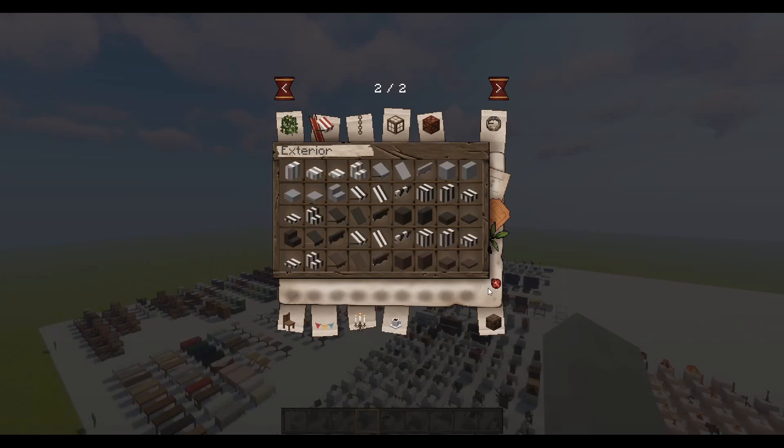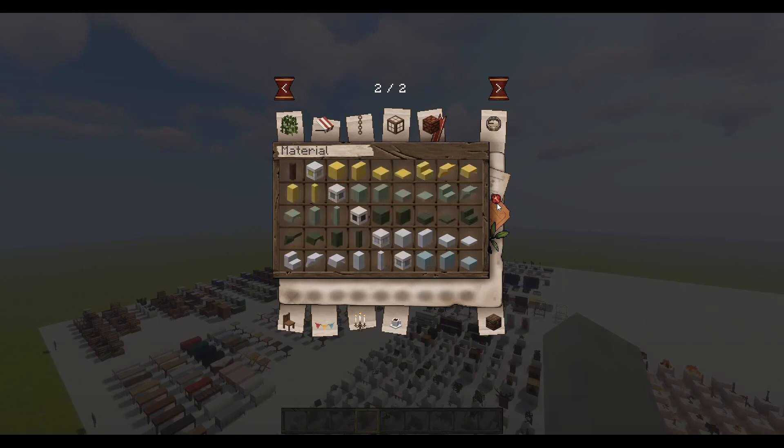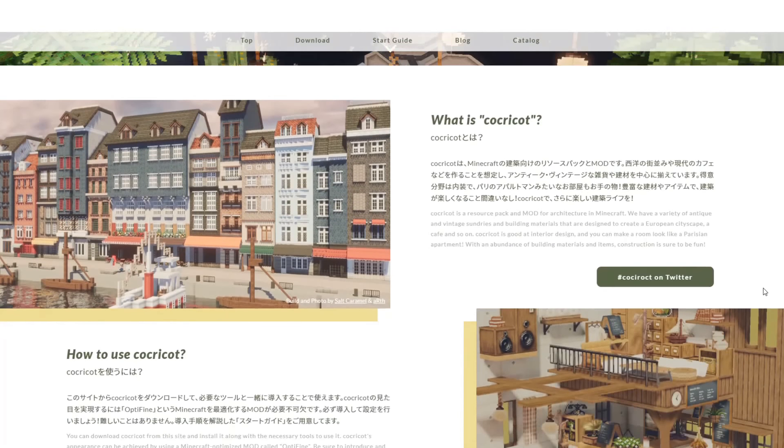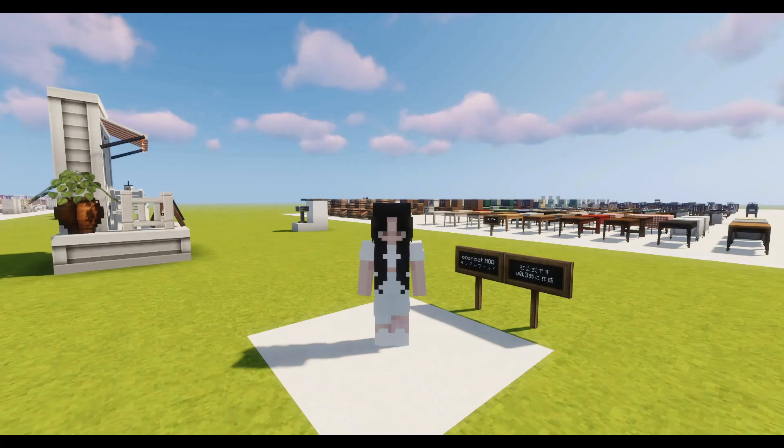In today's video I'm going to be showcasing a mod called Cockercot. It is both a resource pack as well as a mod. This mod adds a huge variety of new items and blocks to the game that are intended to be used for building. The website mentions that the materials added are designed to create builds such as a European cityscape, a cafe, and so on.